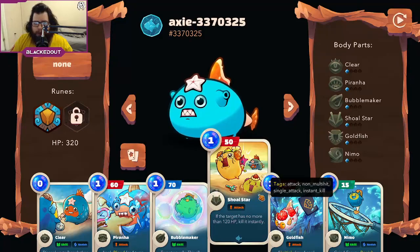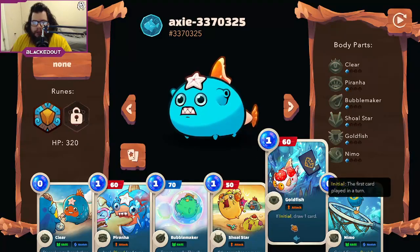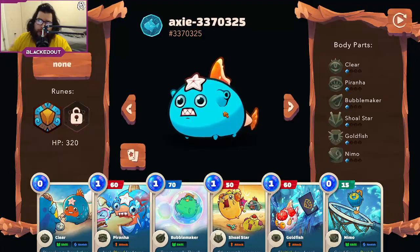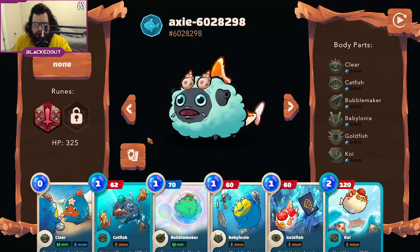Next we're running Shoestar — deals 120 damage and will instantly kill an Axi if it's below 120 HP. This is nice because it's like a finisher: they can try and shield an Axi up to 300 HP, but if you've already taken it down to 120 this card will just finish it off. I also have Goldfish again for card draw — being able to shuffle out bad junkie cards and draw good ones is really strong. Then I'm running Nemo again for one energy and banish. For my back line I'm running an Axi with Koi.